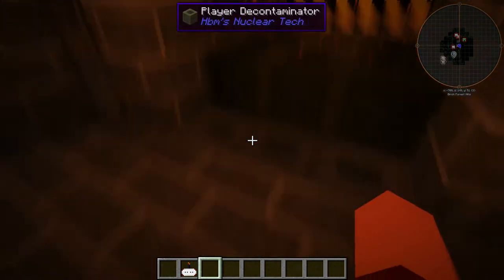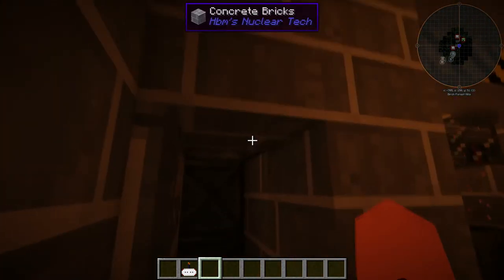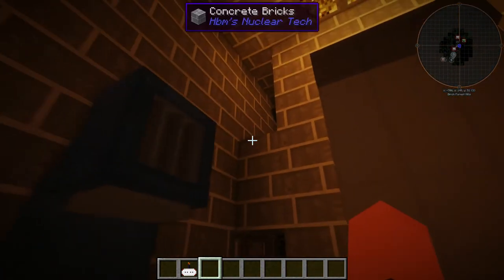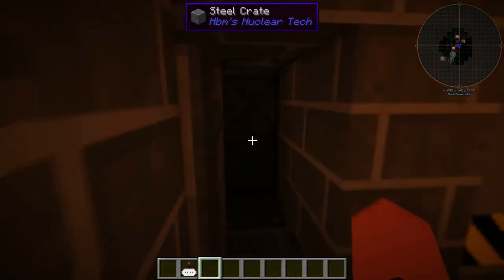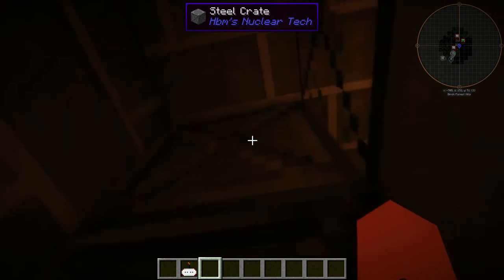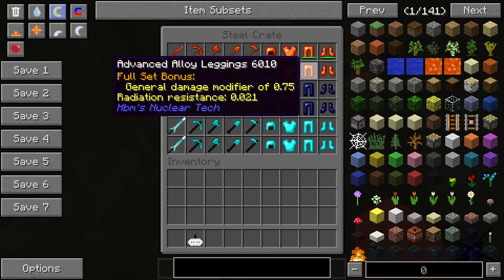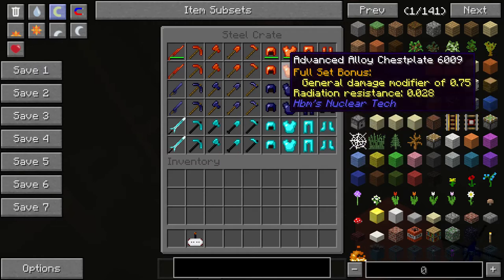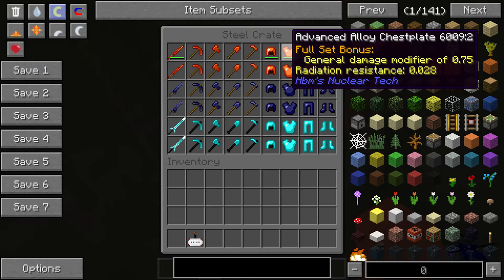So we've done decontamination, we can go in here. First thing I've got to show off is the storage closet. It's all pipes and stuff, don't worry about that. For the top part here it's more like tool sets and alloys.